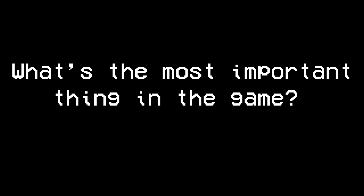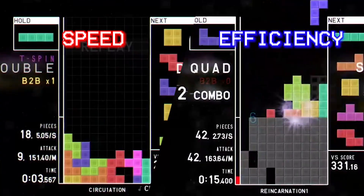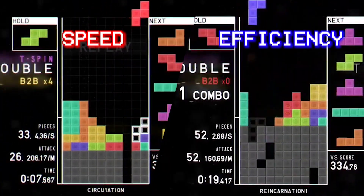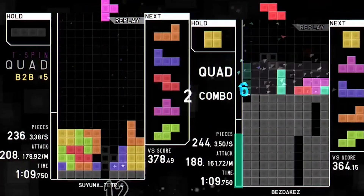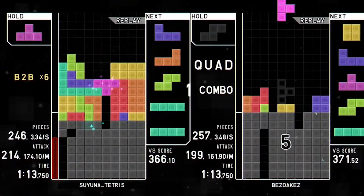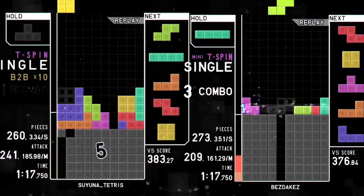First we should answer the question: what's the most important thing in the game? The most important skills are speed and efficiency. Macro is not as important as being fast and efficient, as the limit of speed and efficiency is higher than macro. No matter how good a player's strategy is, a 70 APM player will never beat a 150 APM player, and learning macro will take away your focus from learning more important things.